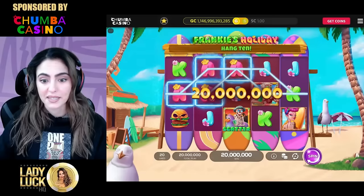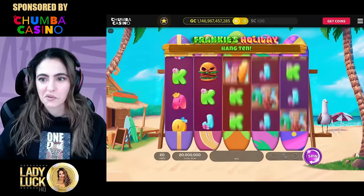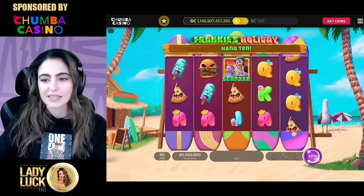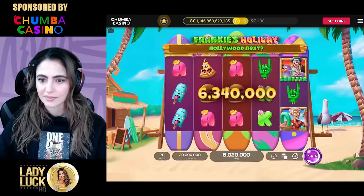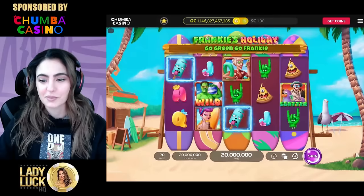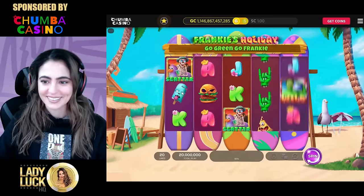It's like a beach-themed game. Looks like he likes the beach. Did you see the seagull pop up? That's so cute. I have no idea what we're looking for - I'll guess that scatter, probably need three of those. The pizza and the hamburger looks scary, the popsicle is very interesting. I like the seagull popsicle, he's cute.